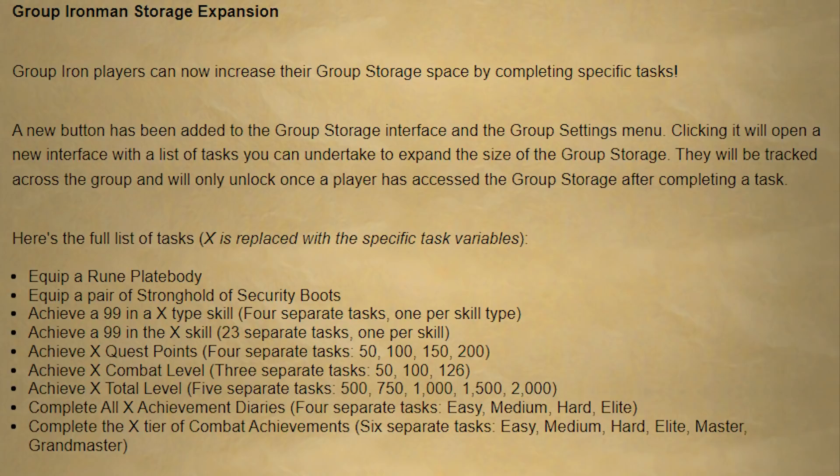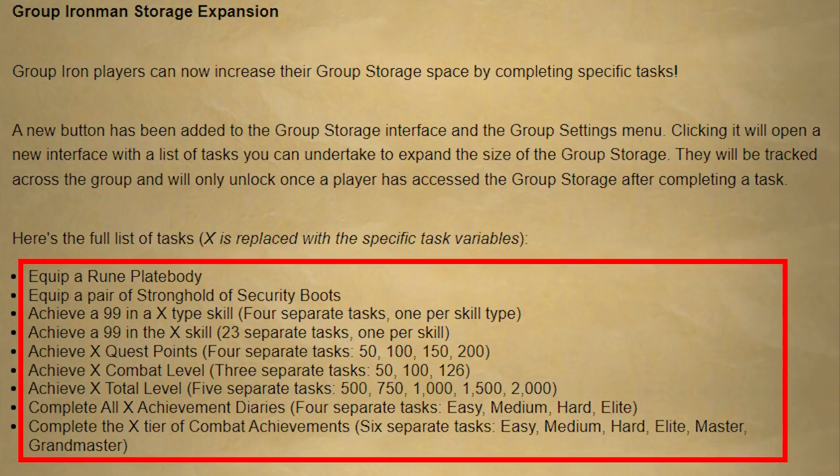Another big change for group Iron Man is the ability to increase your group storage. You do this by completing some tasks — in the group storage interface there's now a new button that opens an interface listing tasks to expand your group Iron Man storage. These tasks include: equip a rune platebody, equip Stronghold of Security boots, achieve a 99 in a certain skill or each specific skill, earn 50, 100, 150, or 200 quest points, leveling up your combat, leveling up your total level, completing achievement diaries, and completing combat achievements. Every task completed will slowly expand your group storage, and most of these happen naturally through general progression. That's it for today's update — mostly small things, but also some pretty important integrity changes and fundamental changes to how game mechanics work.